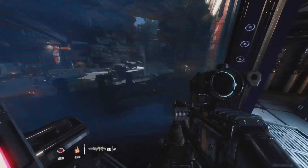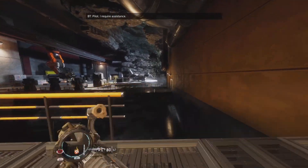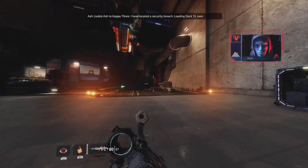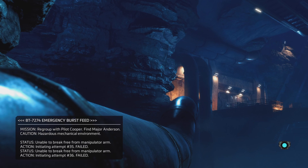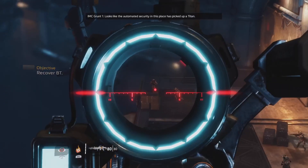We'll head back to him. Pilot, I require assistance. Warning — unauthorized Titan detected in loading dock 13. Transfer Titan to asset DSi, flash to Kappa-3. I am located in security breach, loading dock 13. Over. Kappa-3, out. Pilot, I cannot free myself. Cooper. Welp, you just got snagged. Looks like the automated security in this place is picking up tight — let's work for us.